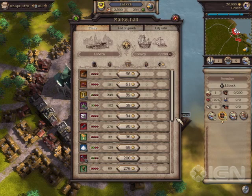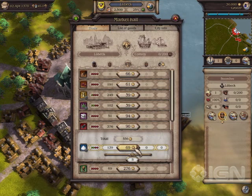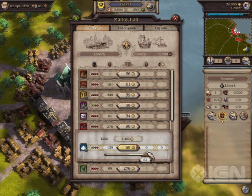Next to it is the price. The stock bar shows us how well the city's needs are met. At the beginning, the one thing you should remember is this: buy only when the stock shows two bars. Inasmuch as salt is produced in Lubeck, which you can see from the tiny sprocket, both supply and price are good. To buy a particular commodity, click on the price. Then move the bar to the right to select the number of goods. The more goods you buy, the more expensive each commodity becomes, as the price depends on supply and demand. So when the supply drops, the price rises.